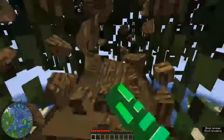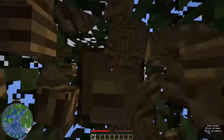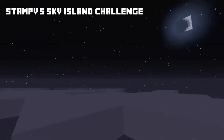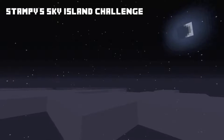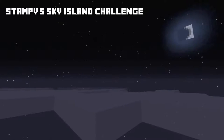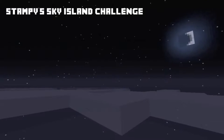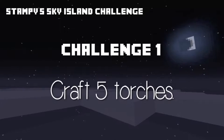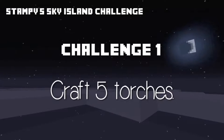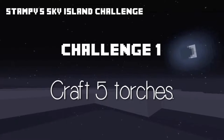Now the tree's grown we need to make sure that we get a sapling, so I'll just mine the wood. Okay, if you're watching this video then you should have already set up your Stampy sky island challenge map. If you haven't, go do that now before hearing the first challenge. The first challenge: you need to try to craft five torches - it might sound very easy at first but it can actually be quite difficult. Don't go into challenge two or any other challenges until you've completed challenge one.